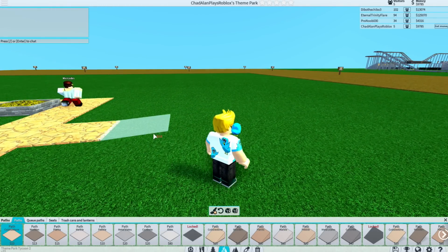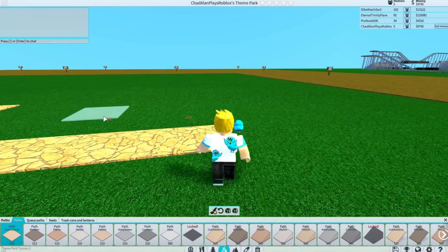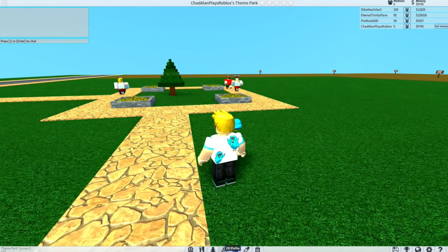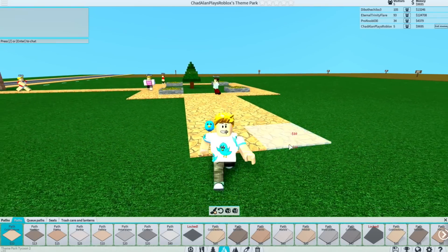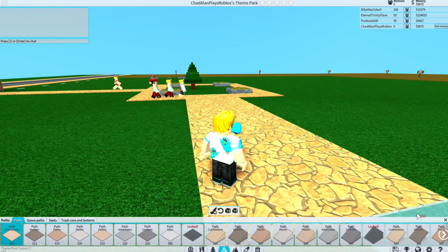Let's see if this is the center — I think this is like the center. I'll make this part right here like the food part. You know I think I'm gonna make my path a little long, that'd be cool. So we'll make it like this so people aren't so crammed, and we'll put some food and stuff here so people go ahead and start spending money, and then we'll put a ride maybe back there a little ways.